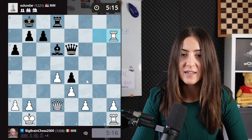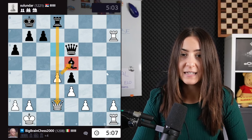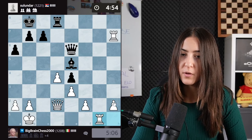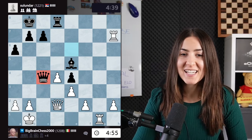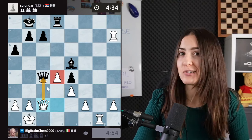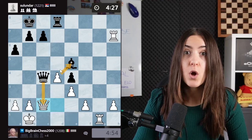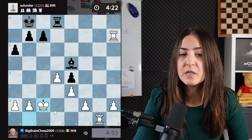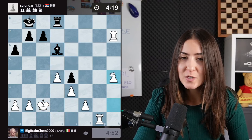Every time your opponent moves a piece, ask: did they leave something unprotected? We'll take it — free cheese, macaroni! I can't take the bishop because the queen would be hanging, so I'm bringing the other rook to the party and then I might start to push this pawn. The queen is moved away and now we see a tactic: I'm pinning the pawn and offering a queen trade. Trades are always good when you're up on material.